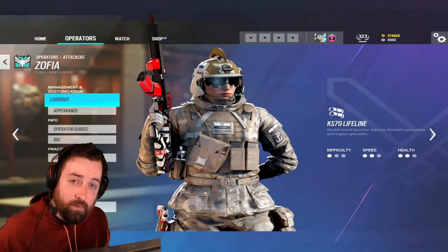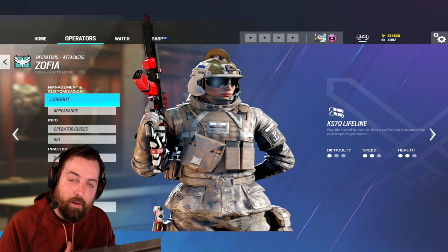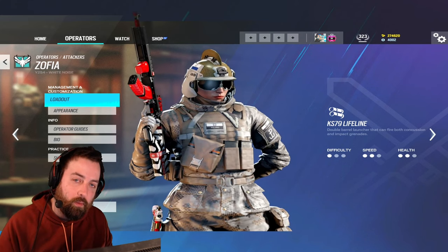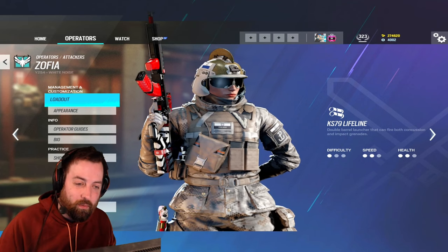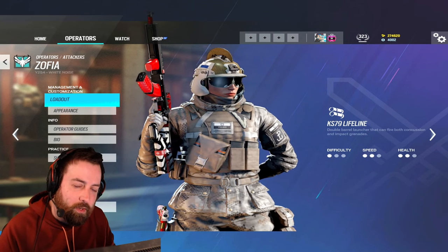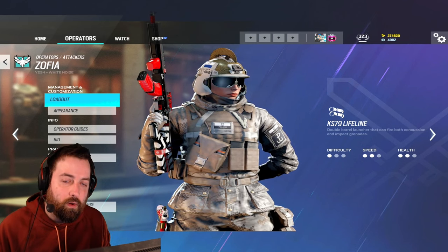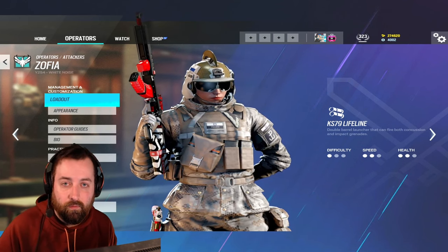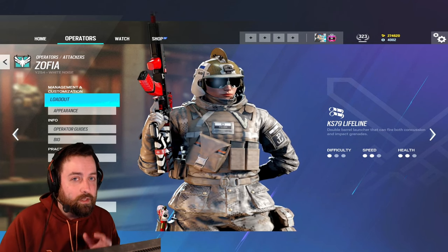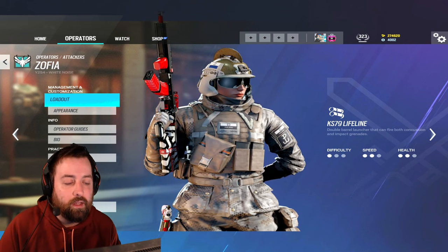Some ending tips: when you pick Zofia, you are clearing some type of shield — you're always going to go after that main spot of a defender hold. Like cafe's pixel hold — you want to clear that shield. If there is no specific shield to clear, don't worry about it: work the vertical, use your launcher for a quick soft entry, or use your concussive launcher to clear a hallway without having to drone it. Zofia is very flexible and she is very strong — definitely a top-tier operator.